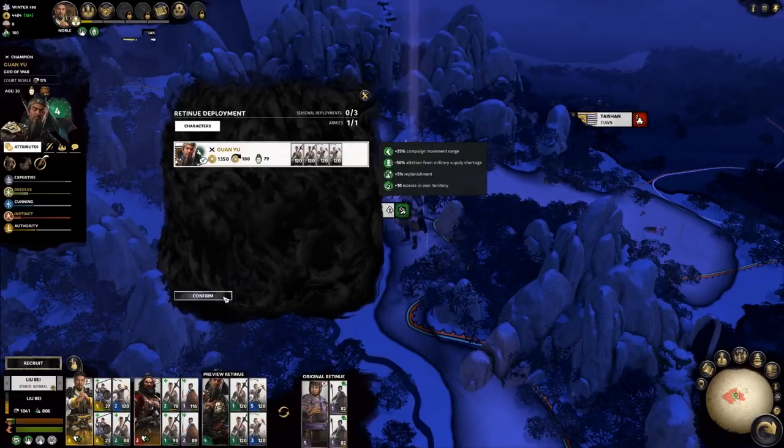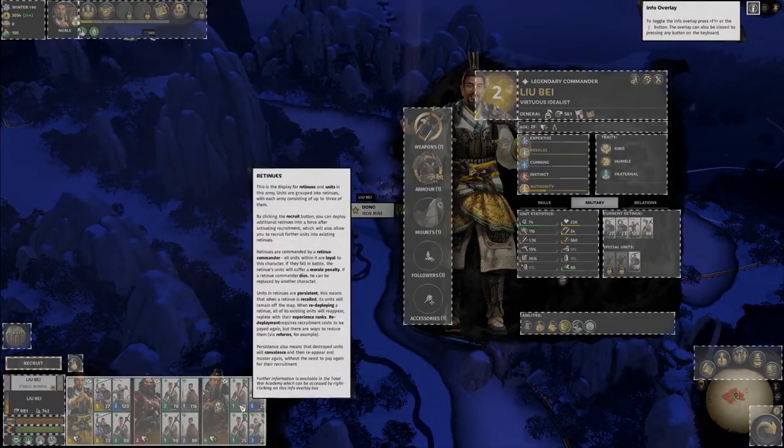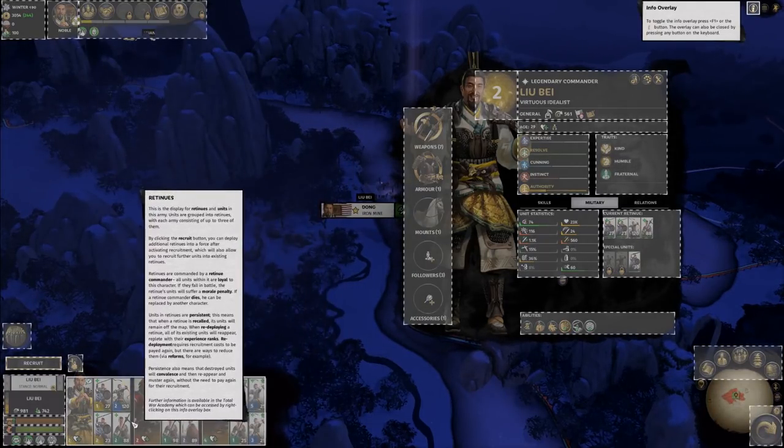Let's press confirm to lock this in. Mix and match retinues and characters to get the best possible combination for your army. If you get lost, simply press F1 and hover over your army to get a summary of your options. Have another question that isn't covered in this video? Browse the other videos on Total War Academy.